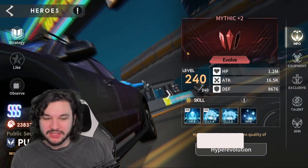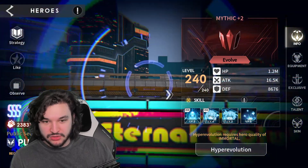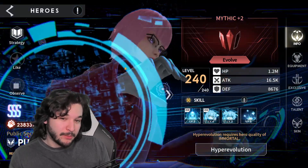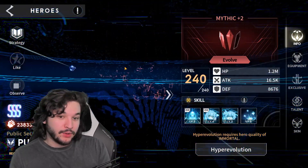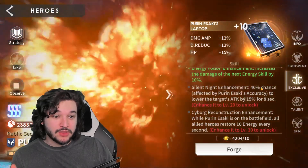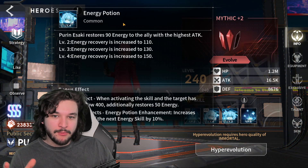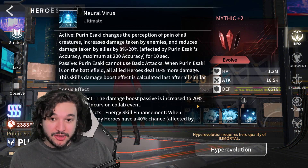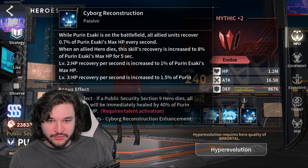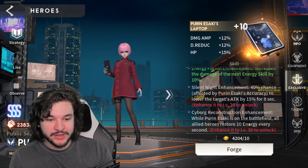I have a Mythic 2 Purin. As per usual, I recommend if you're deciding to go for her, you probably don't want to keep her at Mythic 2 — you probably want to boost her up to Immortal to get the full value out of her, but at least get one copy for sure. For her specifically, the reason you want to bring her up to Immortal isn't actually because of the stats — she doesn't really scale off any stat particularly, she just gets the accuracy.